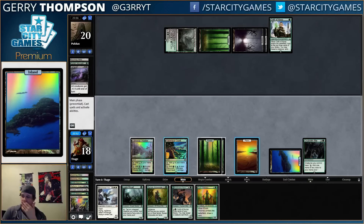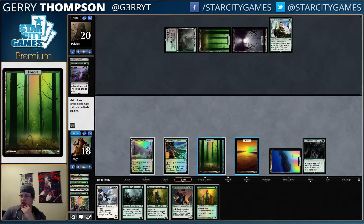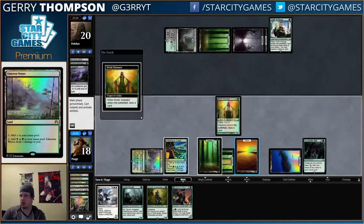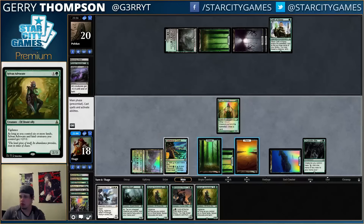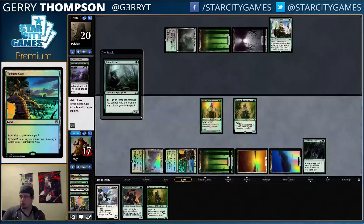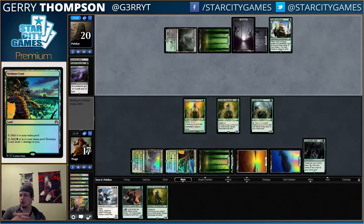We could play four or five — Advocate, Recruiter, and Loam Dryad — or we could just Visionary, I guess, instead of the Recruiter, save the Recruiter and activate it next turn. So many Advocates. Now we must rebuild.